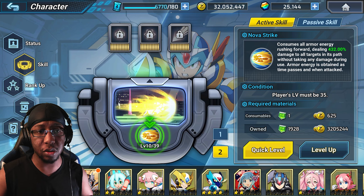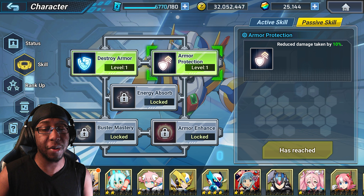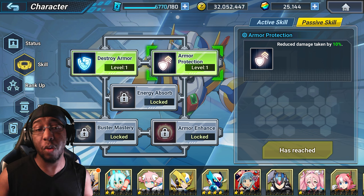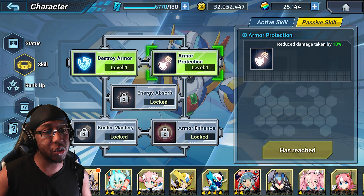We also have Armor Protection — reduced damage taken by 10%. It's a little on the lower side, but there is more mitigation coming along in his kit as well.